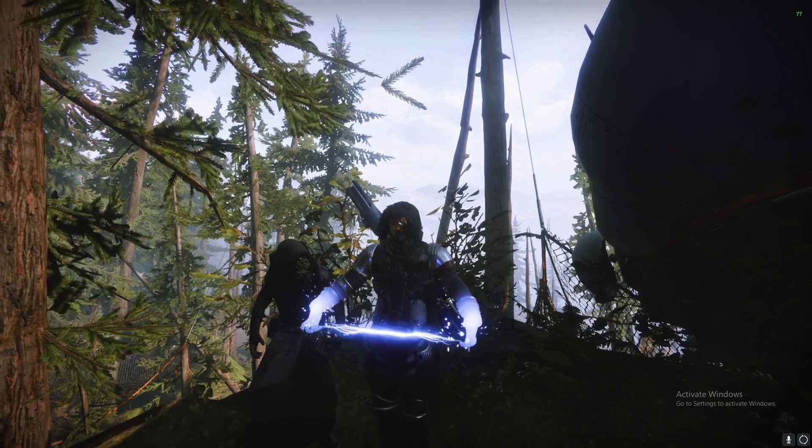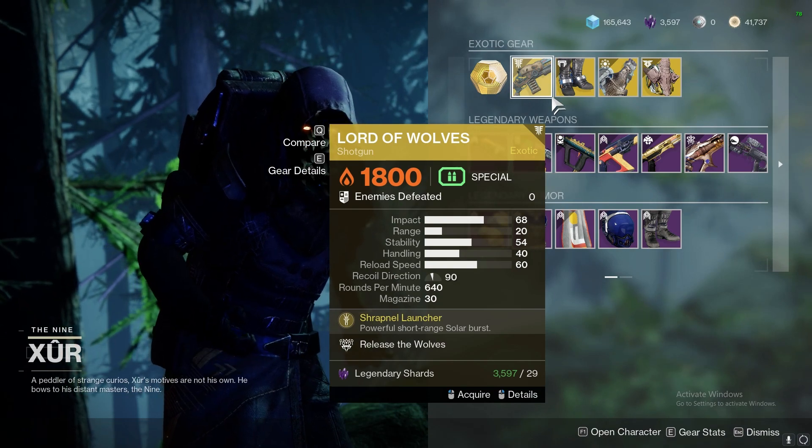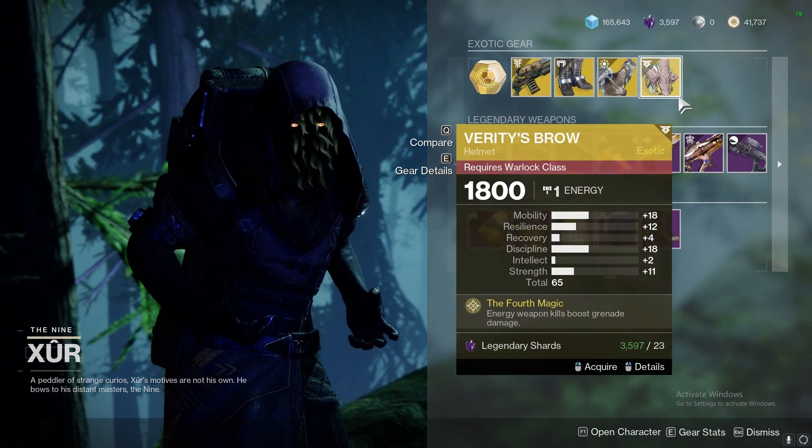It's Friday and Xur's here, so let's check his inventory out. This week he's located in the EDZ with Lord of Wolves, Lucky Pants, Stronghold, and Verity's Brow.